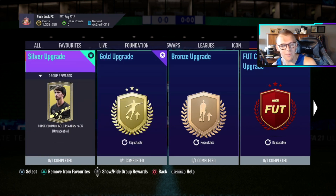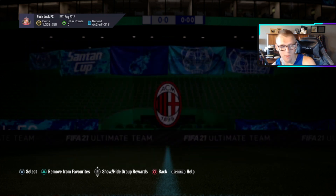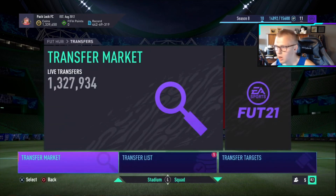You can use those 80, 81, 82 rated common golds towards that 87 times 10, so that's going to be a great tip. The common golds that are low in rating and can't be used in the 87 times 10, you're going to put into the gold upgrade, which is going to get you some gold rares. Those rares can be used if you want to do a player pick or try something like that.